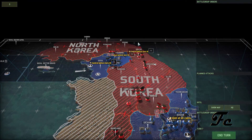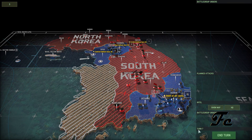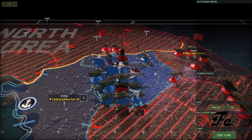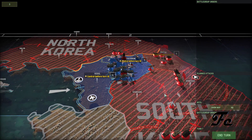Welcome back everybody, I'm Feliscopa. We are going to be continuing our Red Dragon Busan Pocket. We're on turn seven and we've got to kick this back before we are going to be able to advance further.